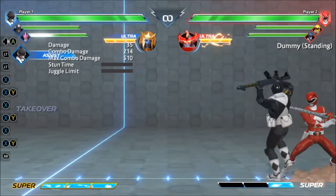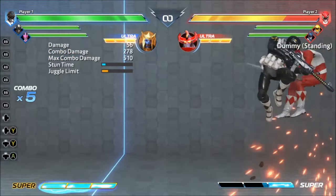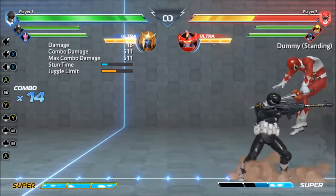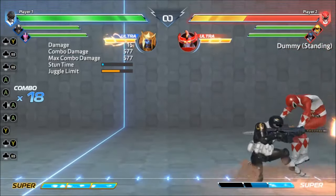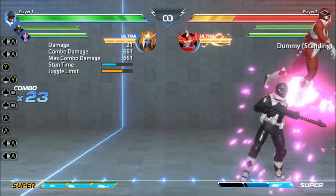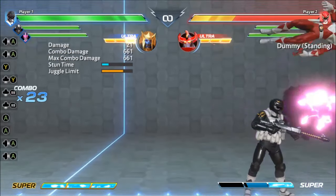What really makes this reset so good is that if you have another character available you can create a true unblockable setup. The easiest way to set this up is with characters that have a slow standing overhead like Sentry. This gives you enough time to Jab Flip, start the overhead and then tag into your next character to use a low attack.